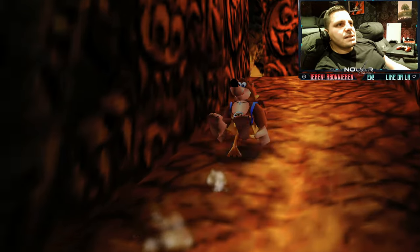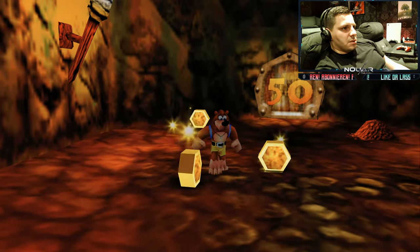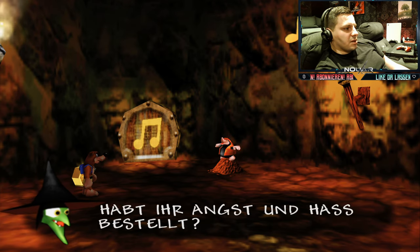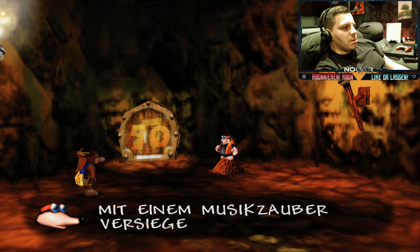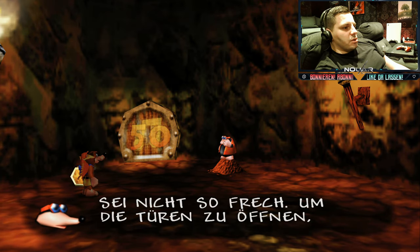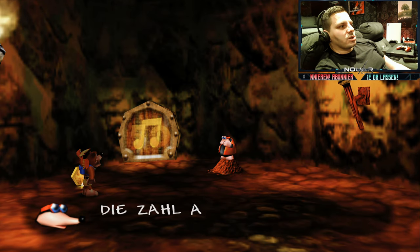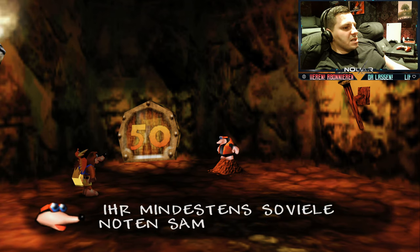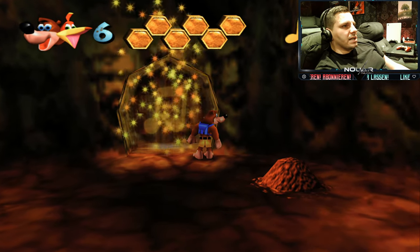Jetzt ein Beispiel, wofür ihr diese Noten braucht. Wir haben hier eine 50-Noten-Tür. Erst das Zeug aufsammeln. Diese Tür hat Gruntilda mit einem Musikzauber verriegelt. Um die Tür zu öffnen, müsst ihr in den Welten die Musiknoten einsammeln. Die Zahl auf der Tür gibt die Stärke des Zaubers an – um den Zauber zu brechen, müsst ihr mindestens so viele Noten sammeln, wie dort angezeigt wird. Das heißt: 50 brauchen wir, 100 haben wir. We go in.